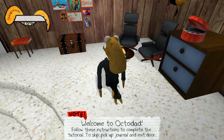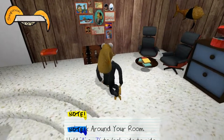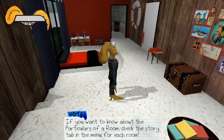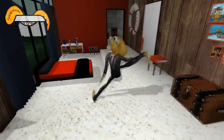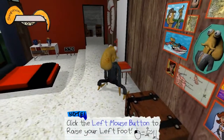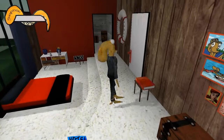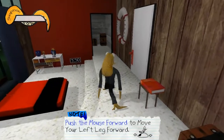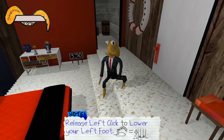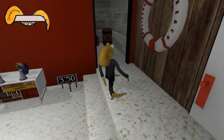Welcome to Octodad. Follow the instructions to complete a tutorial. To skip, pick up a journal and exit. Where is this journal you speak of? Hold AD. So where is this journal? Is that the journal? I don't think that's the journal. It's 350. To raise your left foot - I need to move my right one. Tell you what, this dude needs to be in the gymnastics team at the Rio Olympics. Look, we can do ballet dancing. Look at that foot structure. I'm getting the hang of this now.